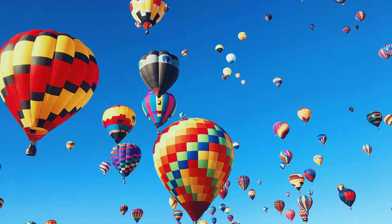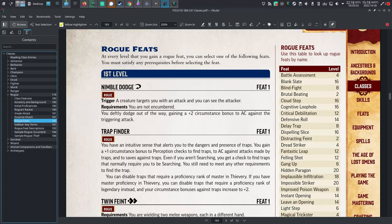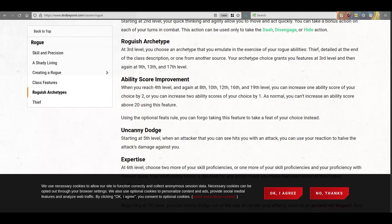Leveling up: in Pathfinder 2, you get to choose a class feat at first level. I took Nimble Dodge, which grants plus two to AC as a reaction against attacks that you can see. There are several feats to choose from, and it mimics the roguish archetypes you can choose at third level in 5e, except these start at first level and you choose your own path at every step. In 5e, class features start at level three, so they don't really apply here.